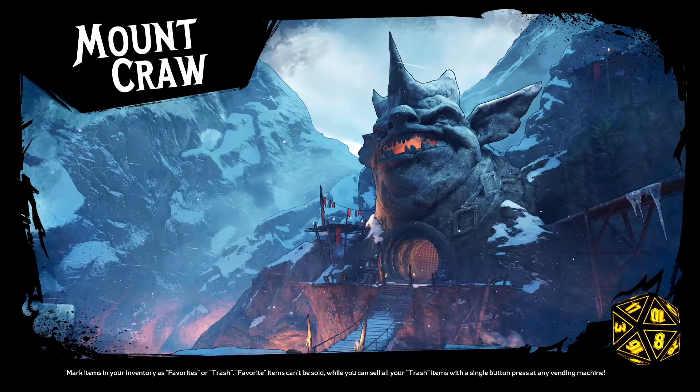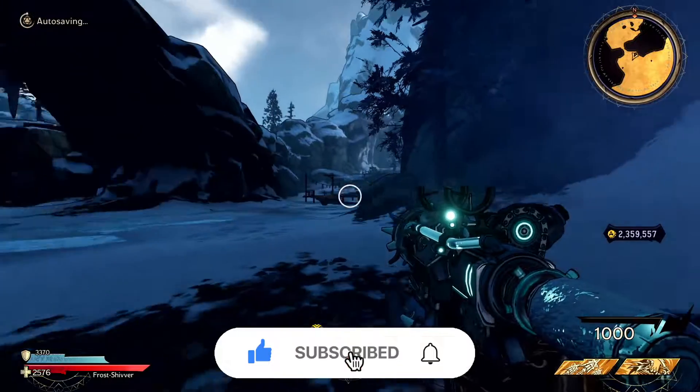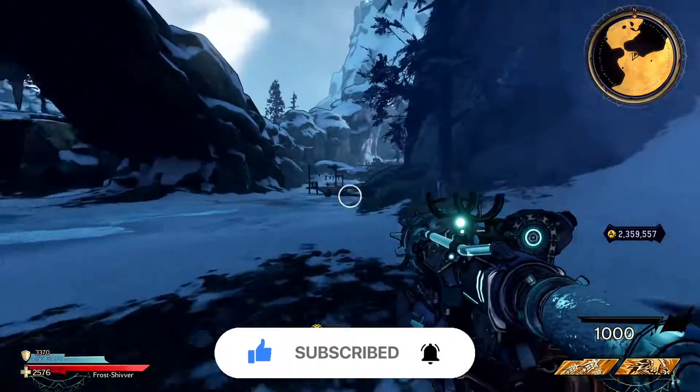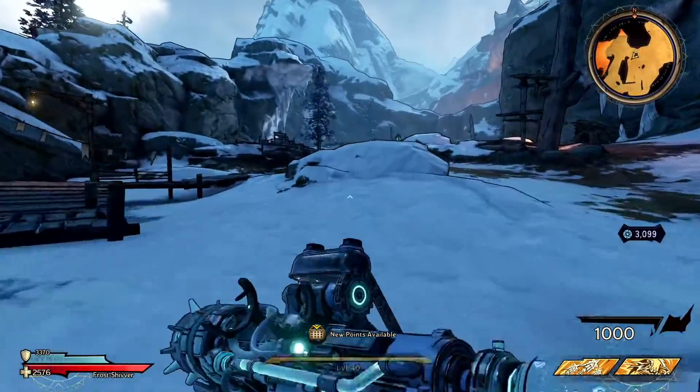Hey guys, welcome back to more Tiny Tina's Wonderlands, and we are carrying on Mt. Crawl. Where did this spawn us? Alright, we are right by the obelisk — that's where I was hoping it would spawn us back in.